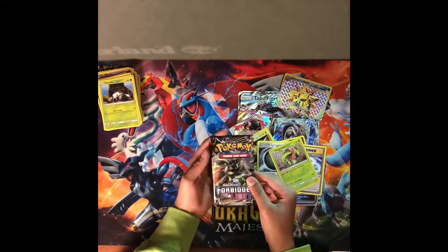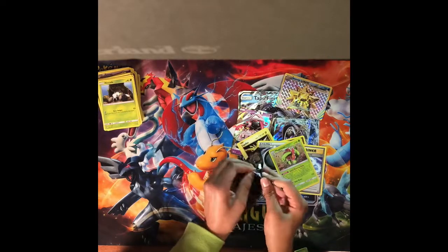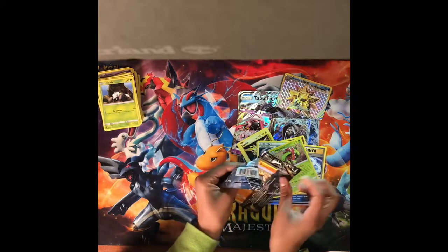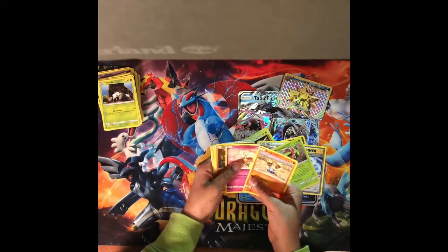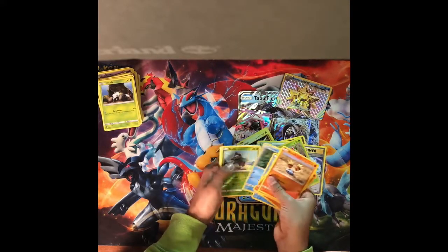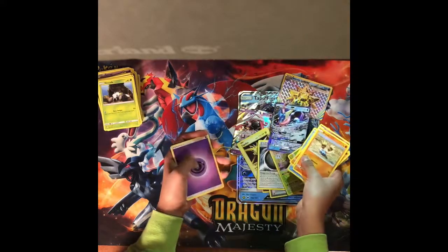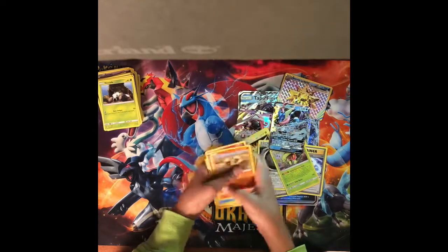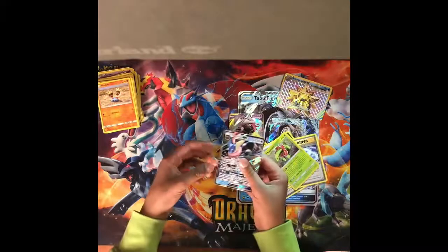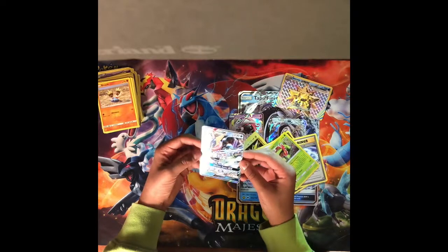And lastly, we have the Zygarde Sun and Moon Forbidden Light pack. In this one we have a Binacle, and we have a Greninja GX — that's really nice. So in that pack we got a Greninja GX with 230 HP and 110 attack.